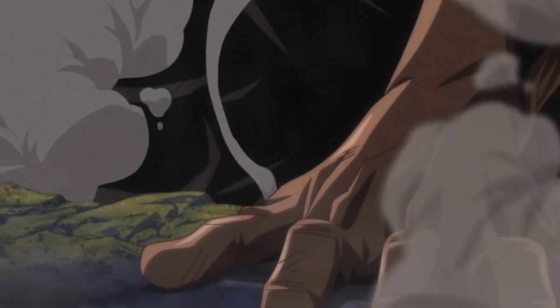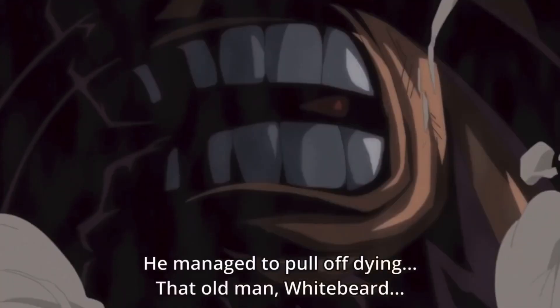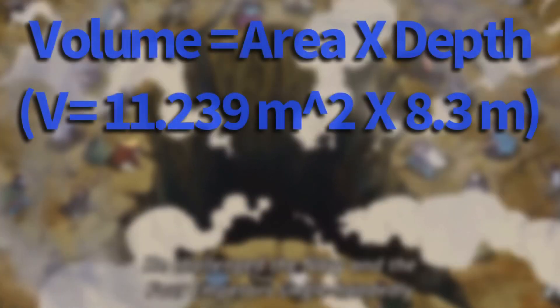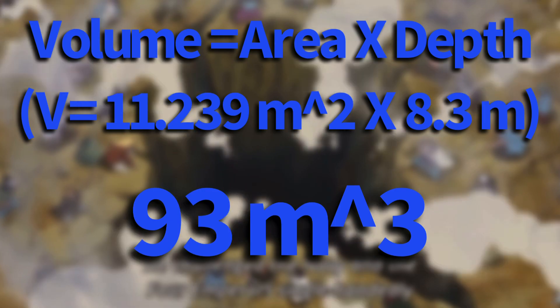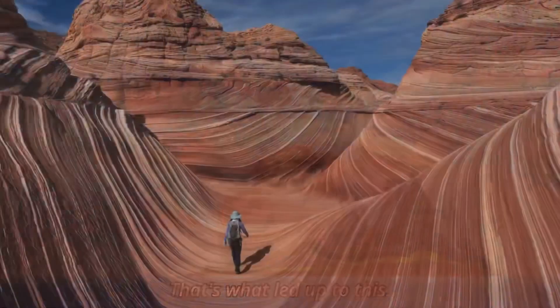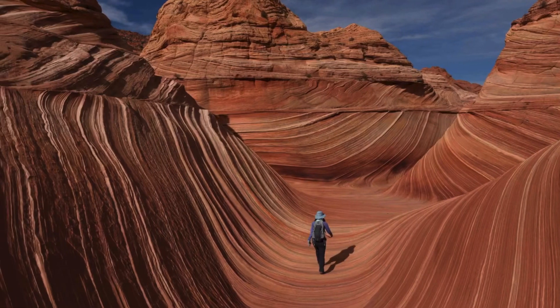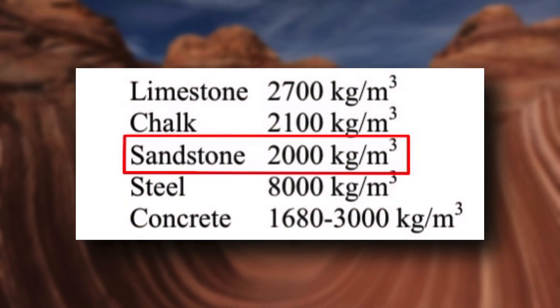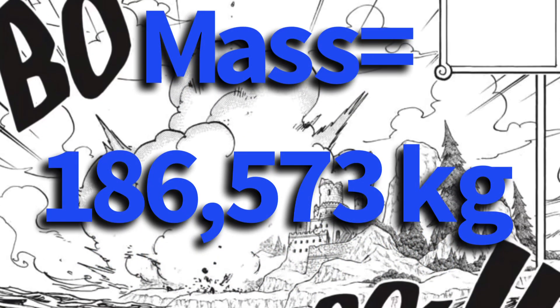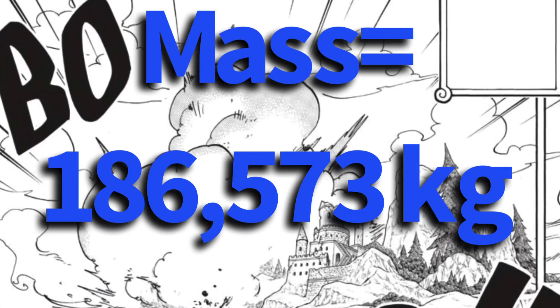Because this hole is around Kaido's height, as he had to lift himself out and couldn't just stand up, it must be at minimum 8.3 meters deep. This gives the hole a volume of 93 cubic meters — this is the mass that got launched into the air. Considering that sandstone, a very common rock found on islands, has a density of 2,000 kilograms per cubic meter, we find the dust cloud must consist of 186,573 kilograms.